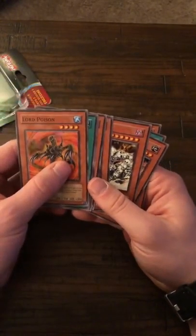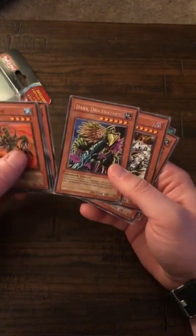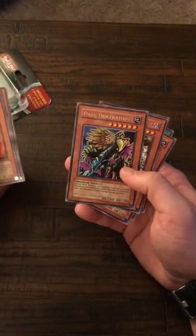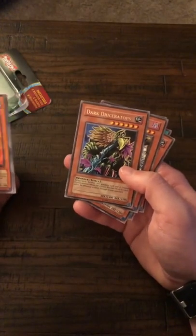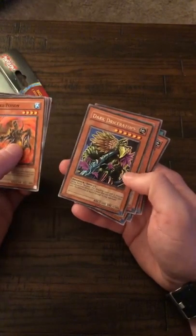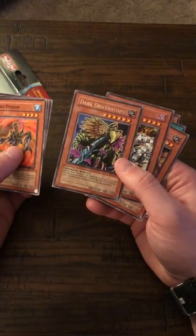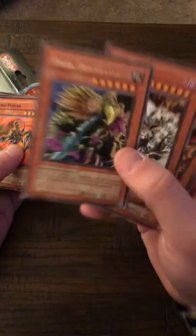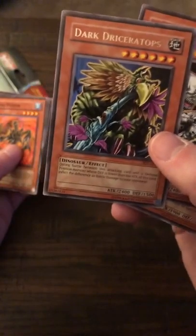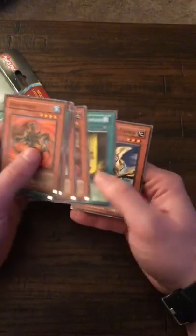Dark Driceratops — he was actually cool back in the old GOAT format. It was one of the first cards I ever remember to do piercing damage without having to use spell cards or trap cards. My buddies and I always called him Johnny McPotsmoker because it looks like he's got a big joint in his mouth. We were like 13, so yeah. Dark Driceratops — pretty cool old GOAT format card.